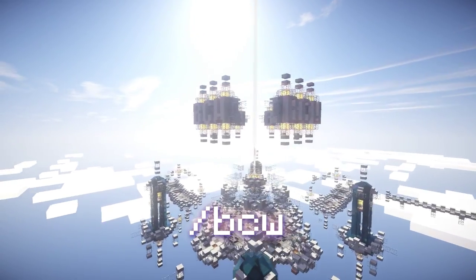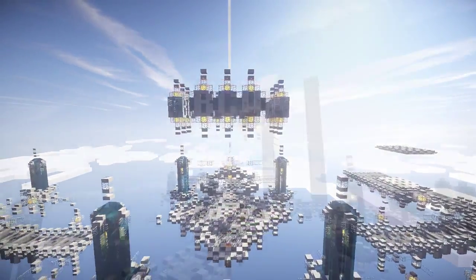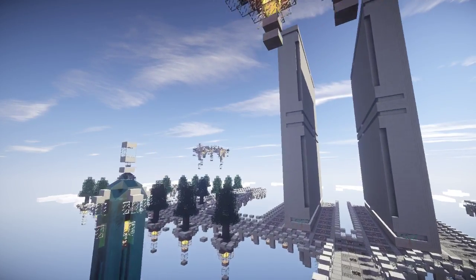To get to the build challenge world, do /bcw. To go directly to the Pixel Art Challenge build plots, also known as the PAC, do /pac. I designed the PAC to be a large-scale build challenge that calls upon classic Minecraft and retro pixel art building techniques.